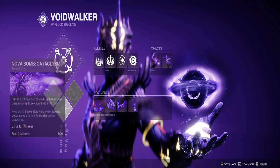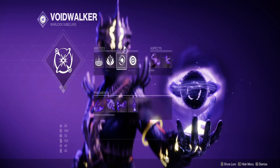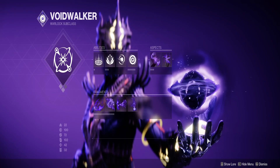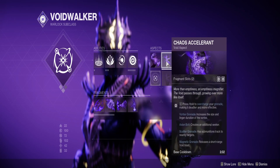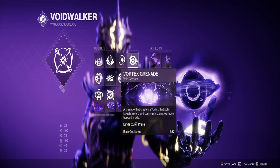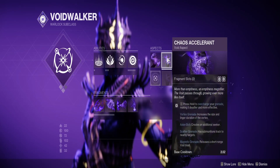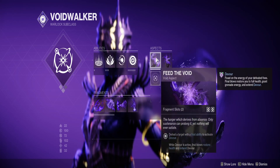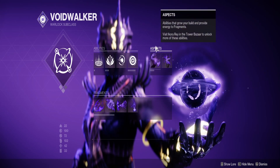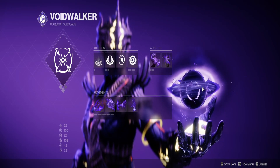For our build we're using Void Warlock, focusing on: Cataclysm, Healing Rift to keep us alive, Pocket Singularity as a melee option, and Vortex Grenade because it pairs really well with our exotic gauntlets. Feed the Void and Chaos Accelerant go hand in hand — big vortex grenades that we want spamming all day. Charging up the grenade extends duration and size. Feed the Void means defeating enemies with grenades grants Devour, so as long as you're killing, Devour stays active.